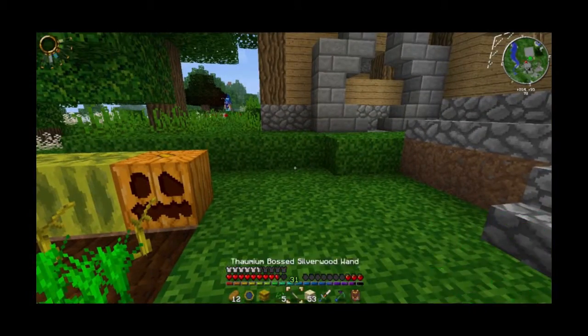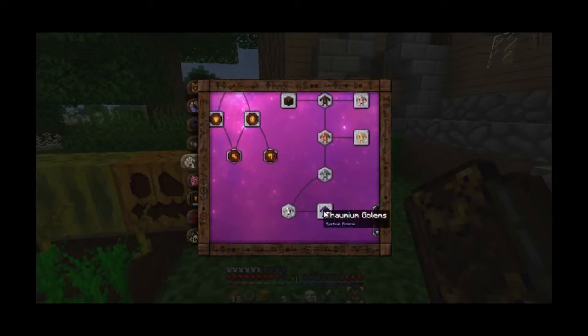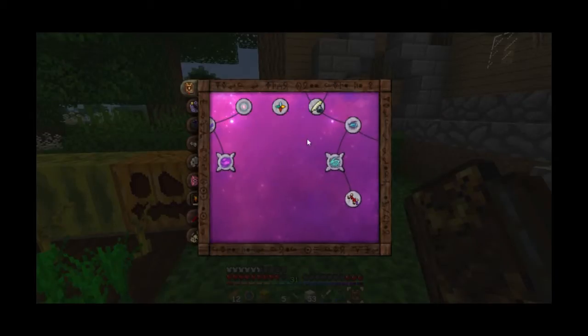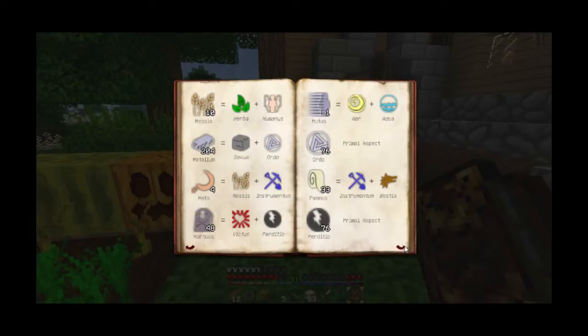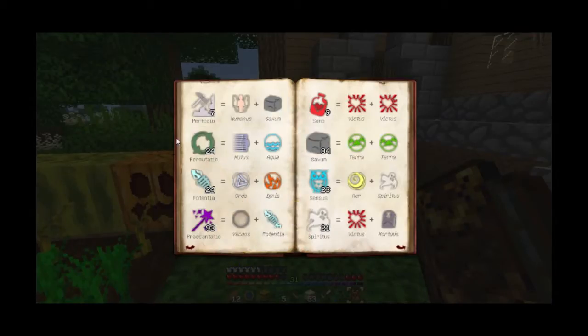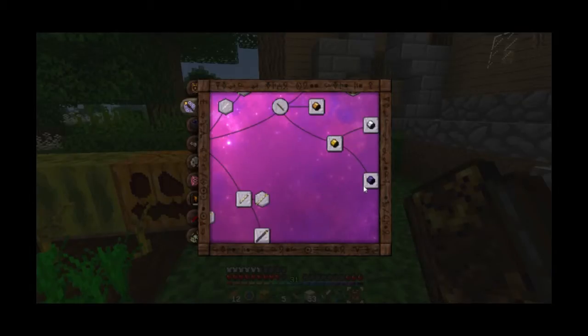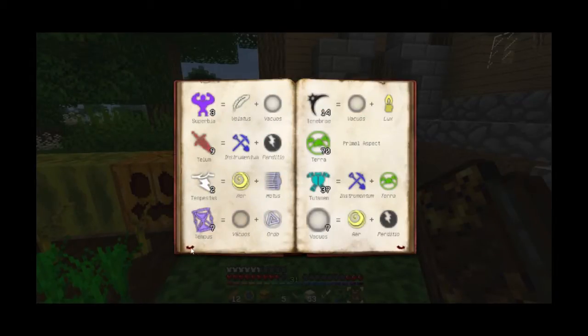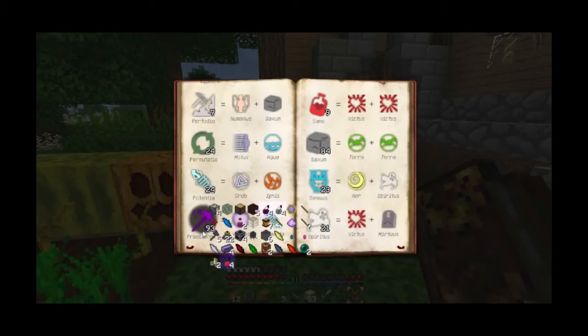Let's make thawmium first. I don't have thawmium. How do you get thawmium? You could get thawmium by throwing iron into the crucible with magic. The quarry's done. There's a lot of things in the magic aspect, actually. The candles only give me one magic aspect, but I need more than just one. It requires four magic aspect to get thawmium.